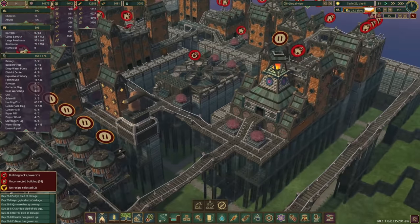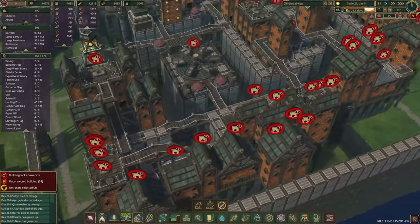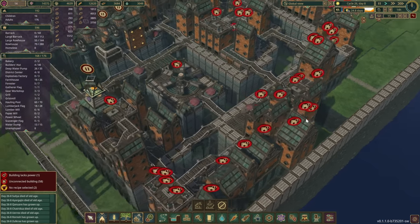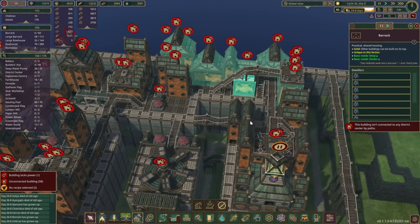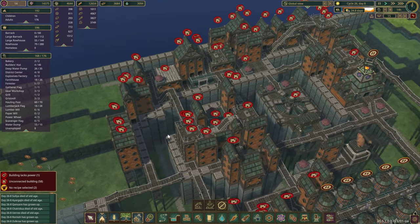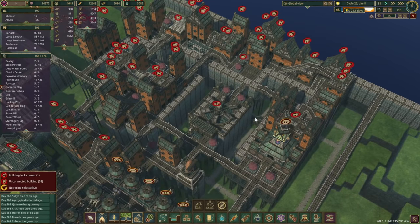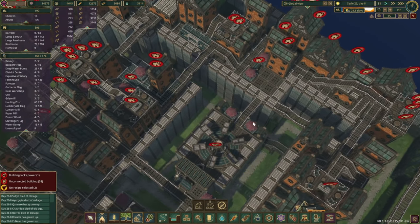What we essentially have is the majority of buildings are row houses of different heights, but I also have some barrack buildings here. It still seems we have one rooftop terrace that was not done, but that's okay — we'll just take that out. So now this whole area is complete.